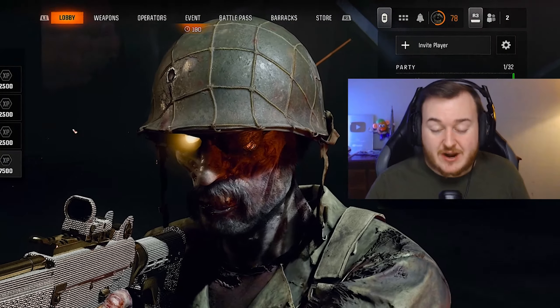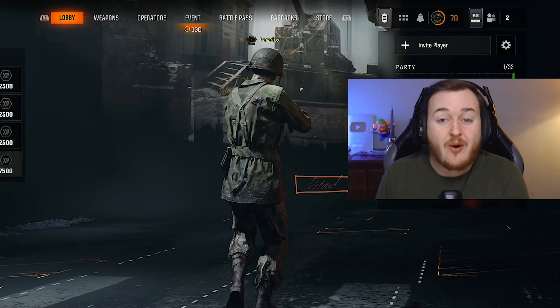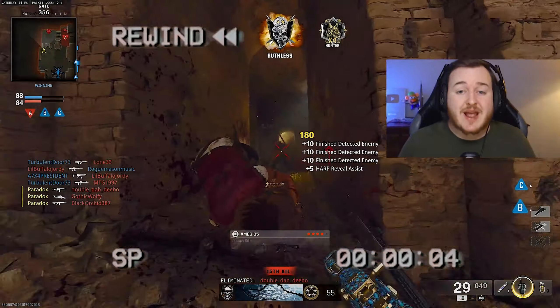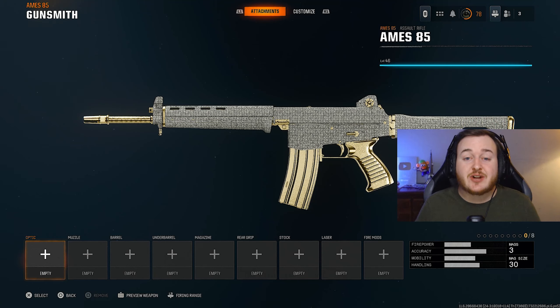In today's video, I've got the new Rapid Fire AMS 85 classed up here in Black Ops 6 Season 1. This thing is super broken. With the AMS 85 getting a buff in the Season 1 update and with Rapid Fire, I believe this weapon has the fastest time to kill in the entire game. Before I get into today's must-watch gameplays, we're going to take a look at the broken Rapid Fire AMS 85 classed up here in Black Ops 6 Season 1.